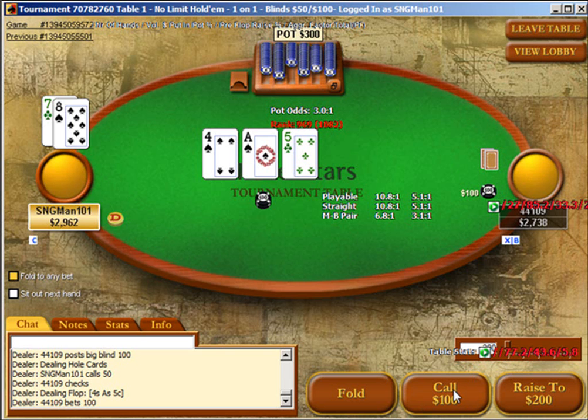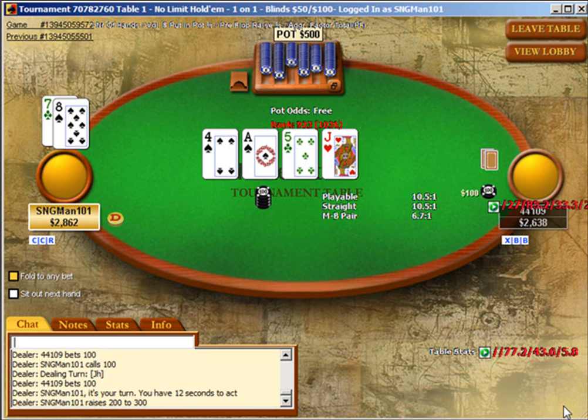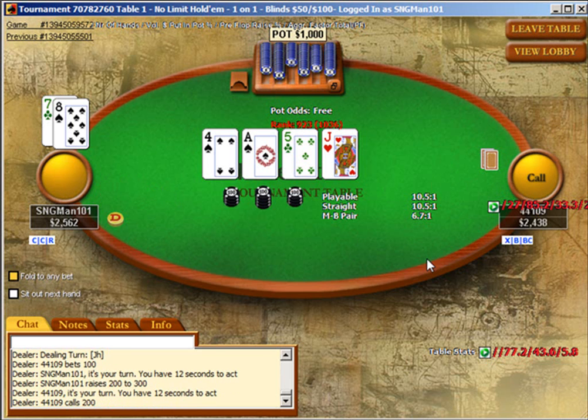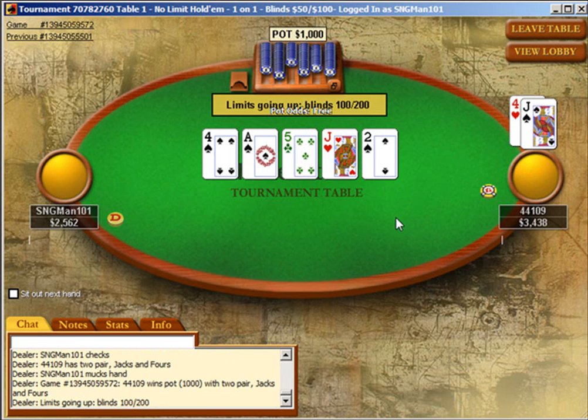You can either raise here or just call — but with a gutshot draw to the nuts, you should definitely stay in. I think I'm going to attempt a bluff-raise here. Maybe this guy isn't the best candidate for that, but in general it's really not such a bad time because it's kind of unlikely he's got an ace. The jack seems unlikely to have helped him, and we do have four to six outs. I'm just going to check behind, which turns out to be fortunate because he was still playing two pair as of the turn at least.